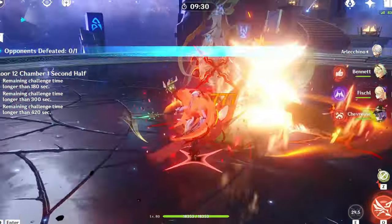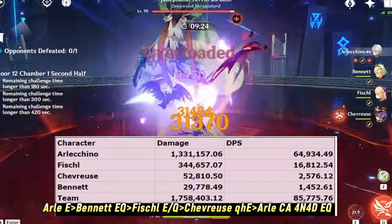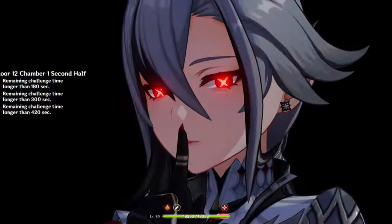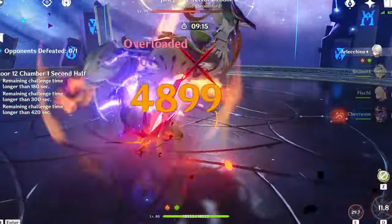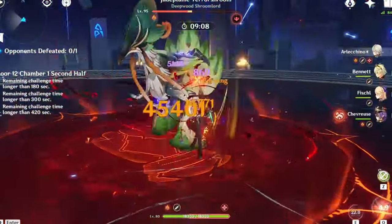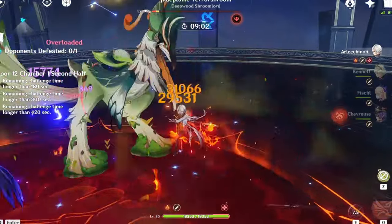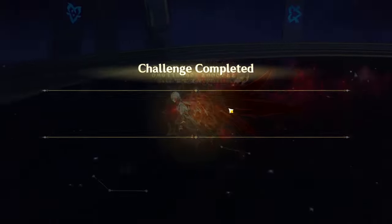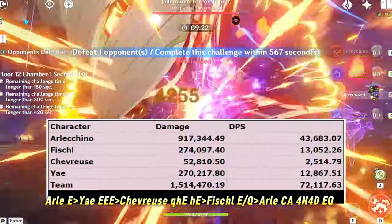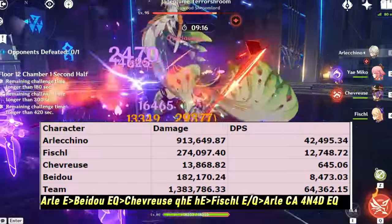Lastly, let's talk about the Chevreuse teams. Arlachino, Chevreuse, Bennett, Fischl is overall Arlachino's highest theoretical DPS team and will work great in single target. However, the team is really bad for AoE as it has Overload, circle impact with Bennett, and no grouping. Beidou can be used instead of Fischl for damage reduction and interruption resistance, but the single target will be much lower. The AoE damage will technically be higher thanks to Beidou's ult jumps, but you still have the Overload, circle impact, and no grouping problem — enemies can also get knocked apart and not actually be close enough for Beidou to jump between targets. If you want to play Chevreuse teams without Bennett, Arlachino, Chevreuse, Fischl, Yunjin is an okay option. You can use Beidou instead of Yunjin, but the single target will take a huge drop while still having some of the AoE issues.